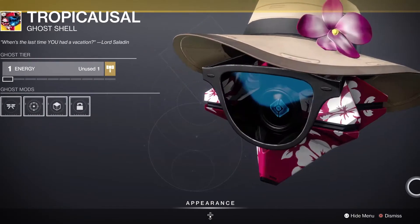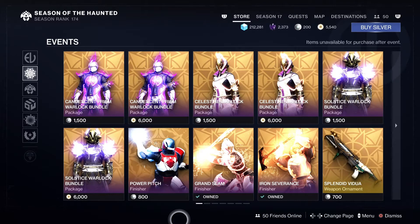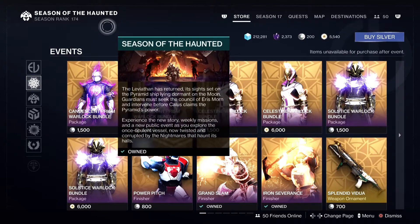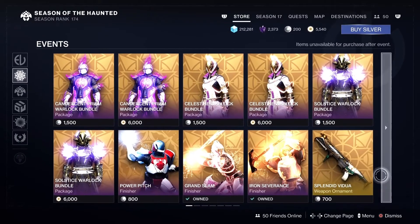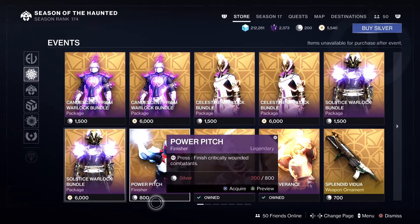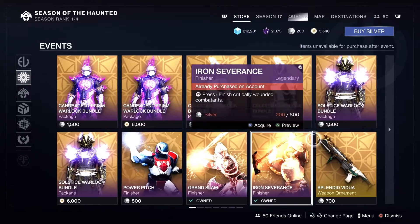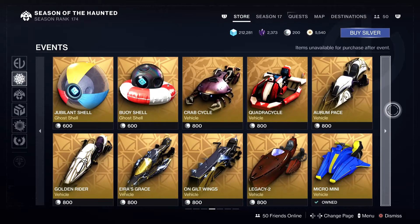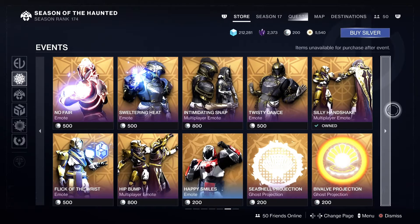Then we have the Tropicasual — a pretty cool look for the ghost. I like the sunglasses on there, that's pretty dope. Now I didn't cover this in the last video, so I'll cover it now: if you go down one block to the Events tab, this has all the armor sets and stuff from prior years. You can purchase them for silver or bright dust. There are finishers, weapon ornaments, emotes, ghost shells, ships, and sparrows from years past. This is the place to find stuff you thought you'd never be able to get again — so remember to check that out.